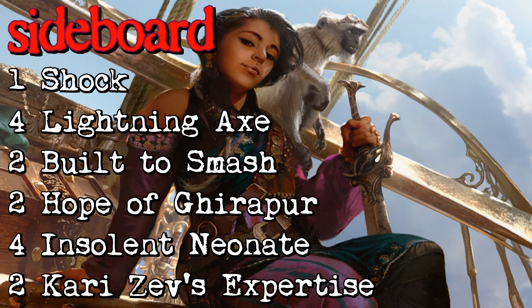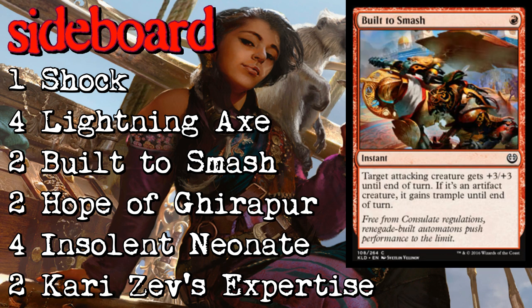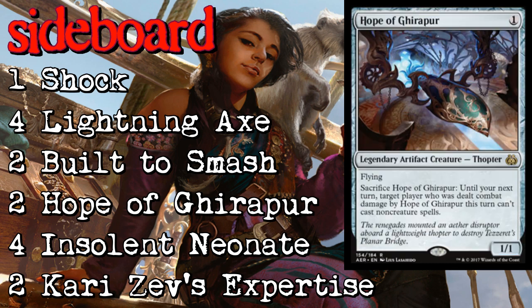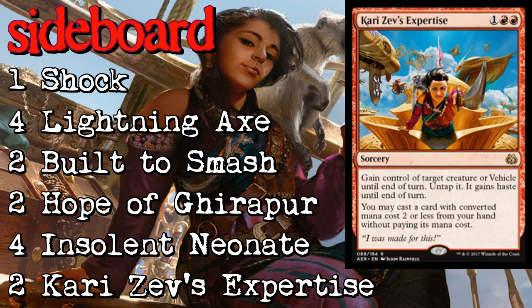Here's the sideboard. We're going to fill out the playset of Shock — pretty easy. Four Lightning Axe to take out the big creatures put into play early by Green-Black, and against any other heavy aggro deck. Two more Built to Smash to fill out the playset in case our flyers get really important. More Hope of Ghirapur against control. Copies of Implement of Combustion for card selection against control decks. And then filling out the playset of Kari Zev's Expertise against not only midrange but also aggro strategies — this card can be an absolute blowout and I want to be able to fill out the playset if need be.